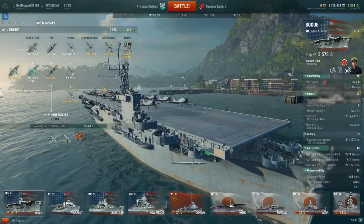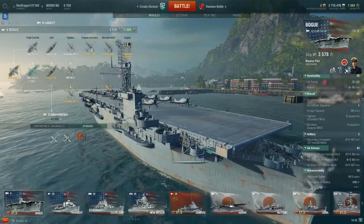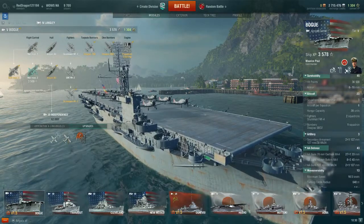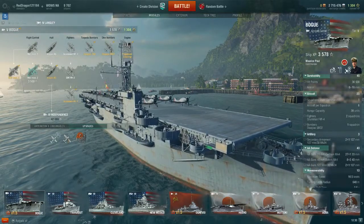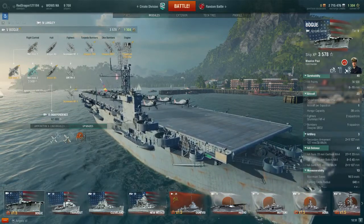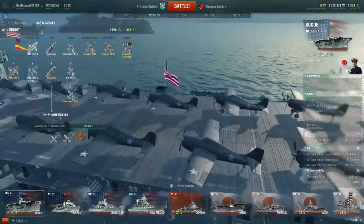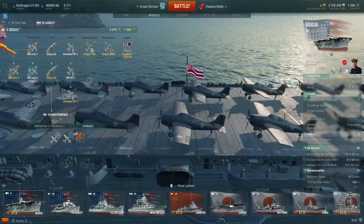The Bogue has 36,500 hit points with a maximum armor thickness of 16 millimeters. Basically, if you get spotted by a ship with guns, you're probably going to take significant damage or die — even more so in the Bogue because it's slow and can't escape. That's the thing with aircraft carriers: your primary weapon is your aircraft. As soon as something spots you that's faster and has gun range on you, you're definitely going to take damage and most likely die. Speaking of weaponry, you have three squadrons on the Bogue that you can configure in various loadouts.